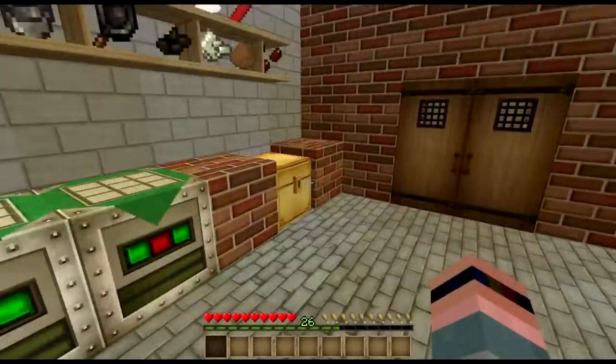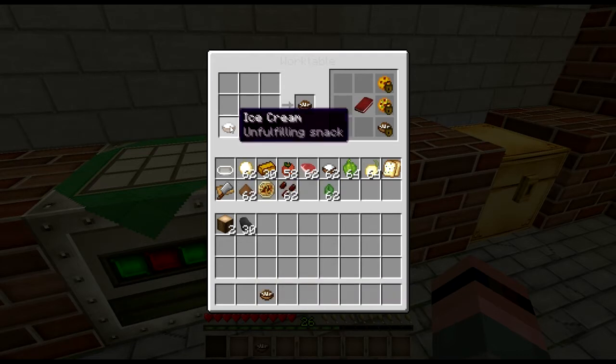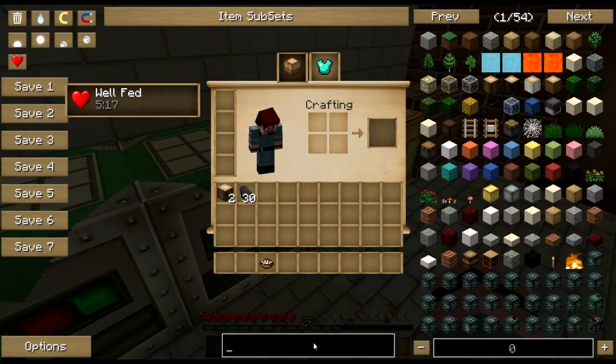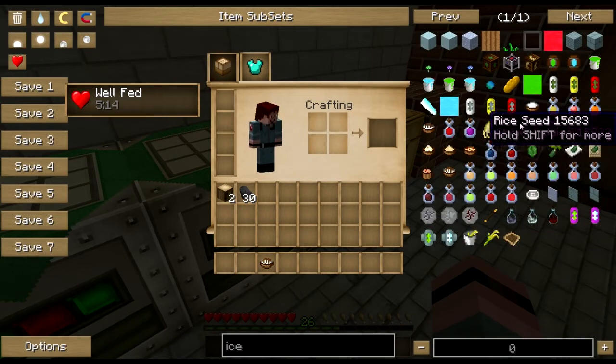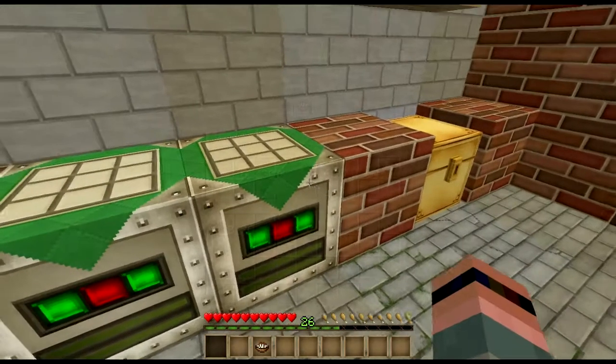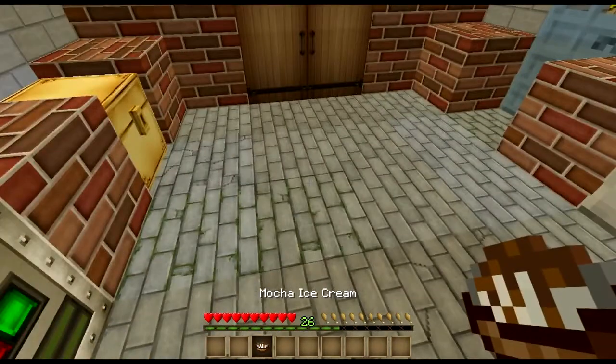So you're still not quite full yet — that's all right, we got you covered. Unfortunately, none of the mods here have tiramisu as an option, but at least we can have a nice little mocha gelato. It's just vanilla ice cream, which involves salt in a bucket and milk and cream and all kinds of stuff — all that goes into it. All you do is add coffee beans and cocoa powder and that will keep you going.